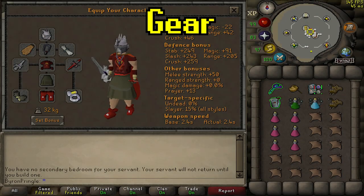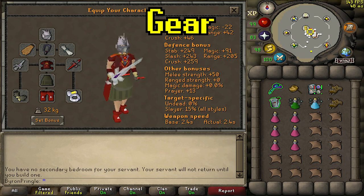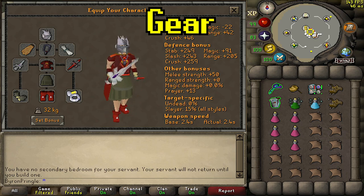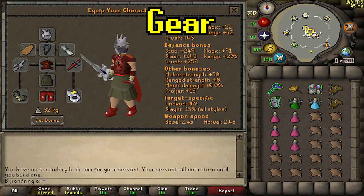Here is my slayer helmet example setup. I have a mix of melee and ranged gear. I'm using pretty much full melee with barrows gloves, dragon boots, berserker ring, dragon defender, Verac's plateskirt, blessed d'hide top, arclight, and a blessing.